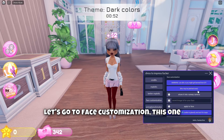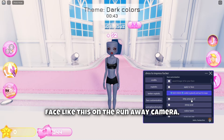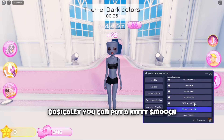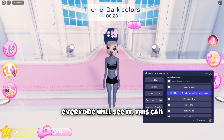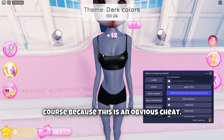Now we have all these items for free. Let's go to face customization — this one is really good to troll because you can put your face like this on the runway camera. You can also set your own image ID for the face — basically you can put a kitty smooch face and everyone will see it. This can get you banned on Dress To Impress of course, because this is an exploit abuse.